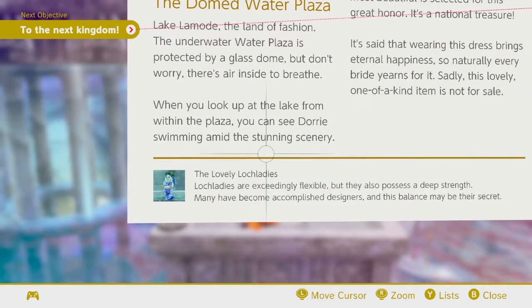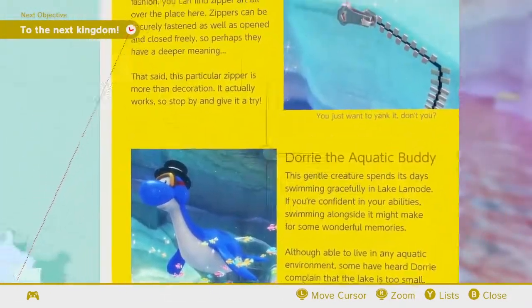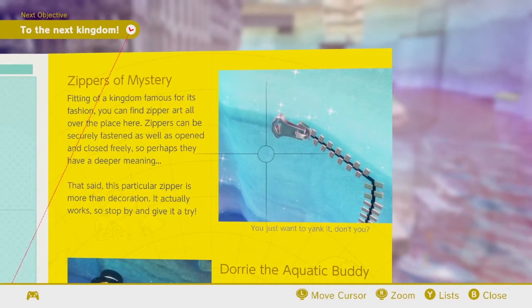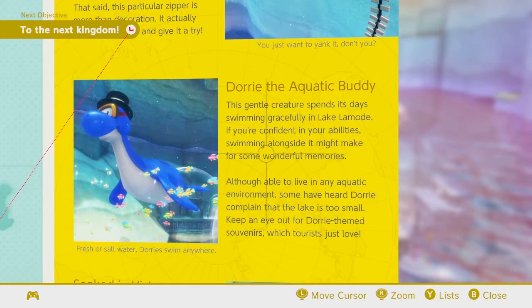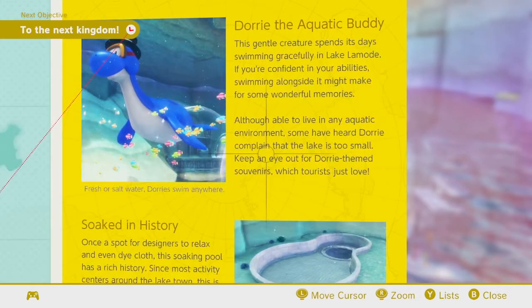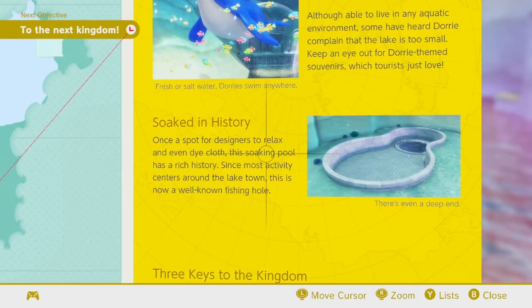Anyways, window shopping — if you went out of your way to steal it, then you're kind of bad for it. Anyways, we got Zippers of Mystery, which essentially explains the whole zipper mechanic here. Then we have Dory, the aquatic buddy. "This gentle creature spends its days swimming gracefully in Lake Lamode. If you're confident in your abilities, swimming alongside it might make for some wonderful memories. Although able to live in any aquatic environment, some have heard Dory complain that the lake is too small. Keep an eye out for Dory-themed souvenirs, which Taurus just loves."